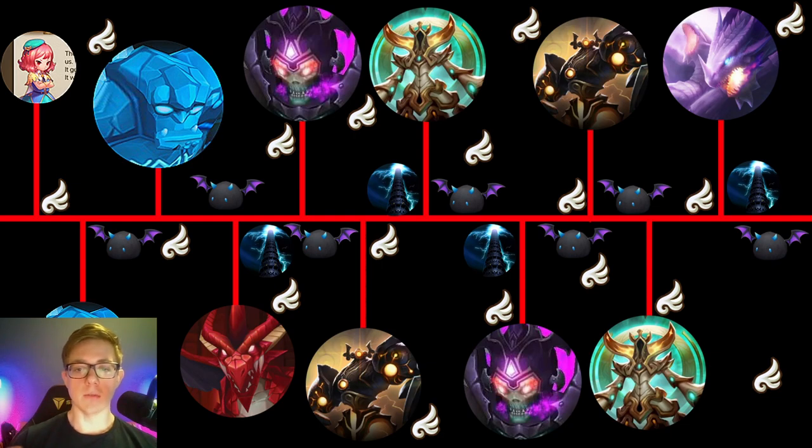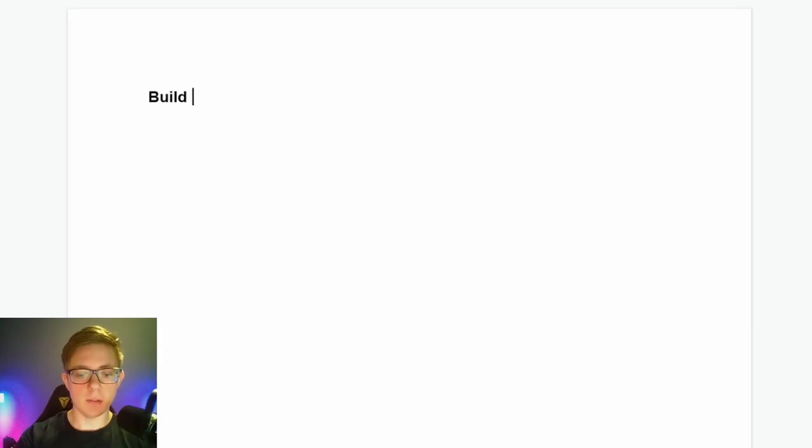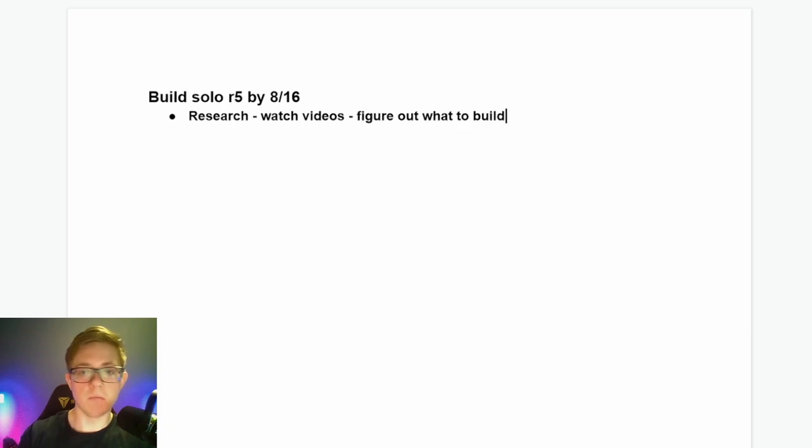As an example, let's say you're in my definition of early game where you still can't form Solo R5 reliably. I would write something specific and actionable, like 'Build Solo R5 by August 16th' — actually put a timeline, give yourself a timeline. First bullet point: research — watch videos, figure out what to build. You'll spend a good hour watching YouTube videos and looking at Reddit to figure out exactly what to do. Once you accomplish that task, delete it — it's gone. Now you have new information, like: we want to build and second awaken Naomi.